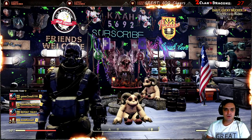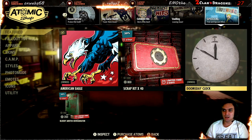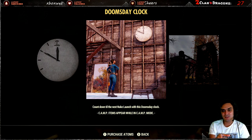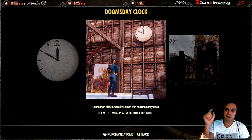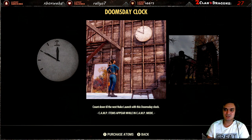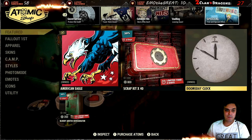Alright, let's go to the Atomic Shop and see what we got today. Today we've got a camp item which is the Doomsday Clock. It's okay, it's not the best. I personally like it but I would like it even more if the countdown until the next nuke launch would actually tick when the nuke drops - it doesn't unfortunately. Still, it's a good looking clock. There's nothing special about this item but anyway.